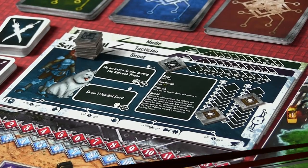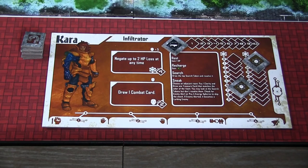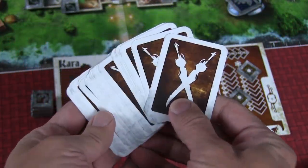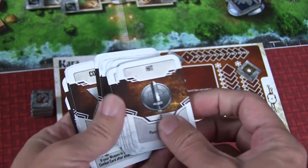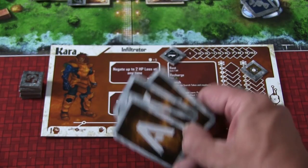Set up all three types of cards around the board, and then move on to setting up individual players. Everyone takes a player board, along with damage tokens, a reward marker, and energy markers. Each player board has special abilities specific to the character. You also get your combat deck — which matches your color — and your decision cards that will aid you in making story decisions.